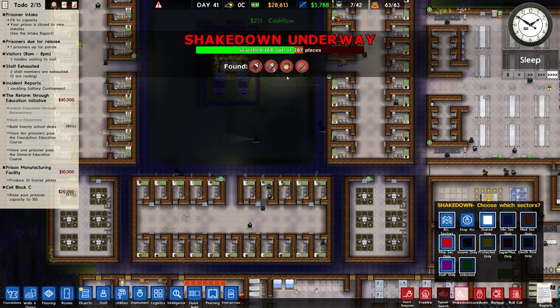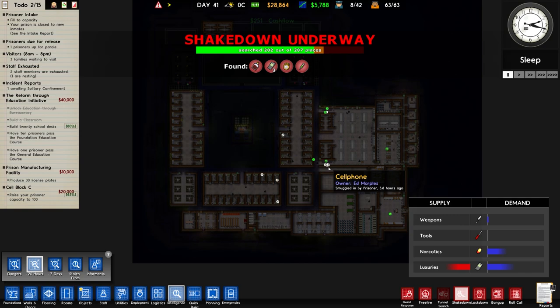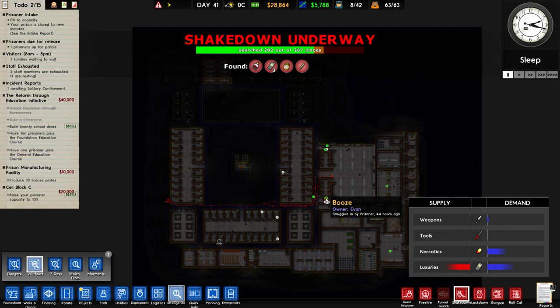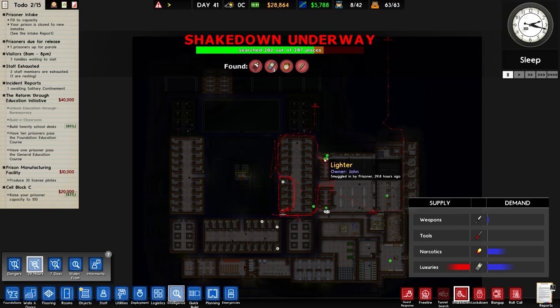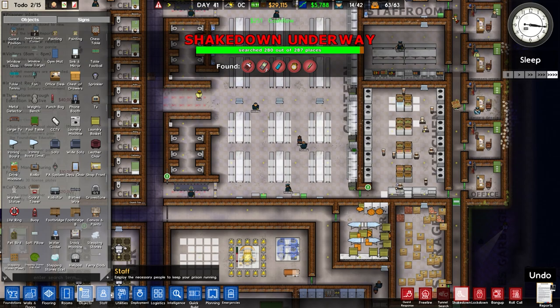We're finding some booze, cell phones, pocket watches, syringes. If we go over to the last 24 hours you can see loads of cell phones - that's had a big journey hasn't it. Smuggled in, smuggled in, thrown in, and smuggled - yeah a lot of it. Some of these were brought in. Maybe a contraband scanner - maybe it's worth putting that back in. Let's try.